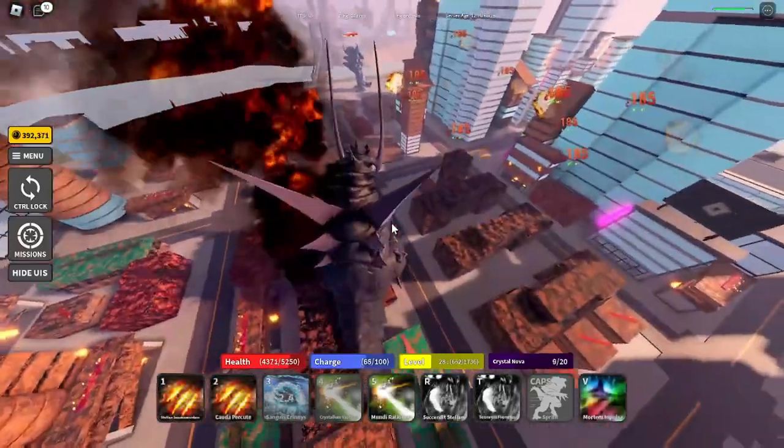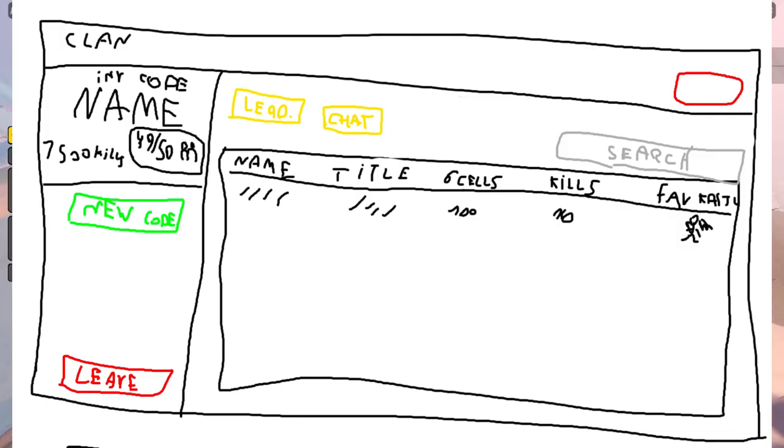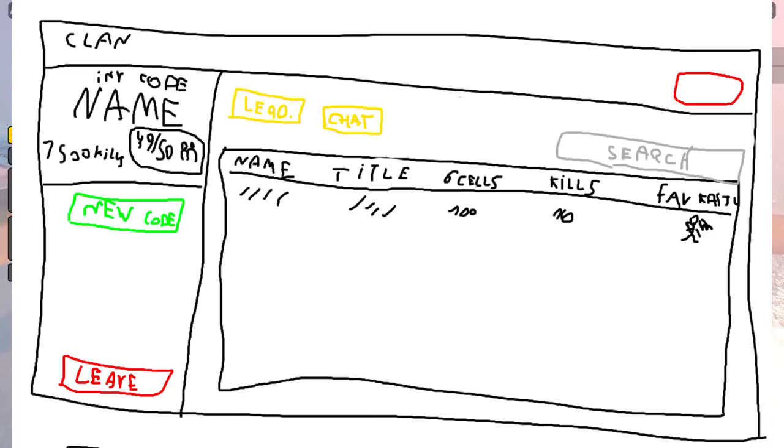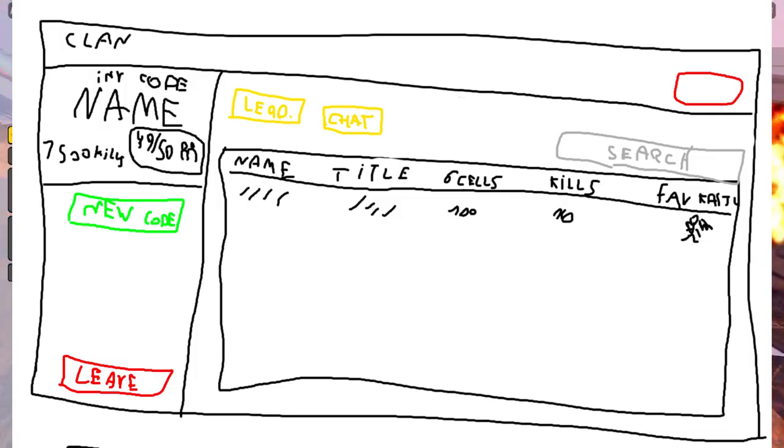I'm gonna show you guys what the GUI looks like for clan mode. We have a lot of buttons you can use in the clan mode UI — you can make a new code to invite your friends and your team. There's also a kick button, a search bar if you want to kick someone or promote someone, and you can see the chat, the kills, and the players. We only have 1 out of 50 shown.